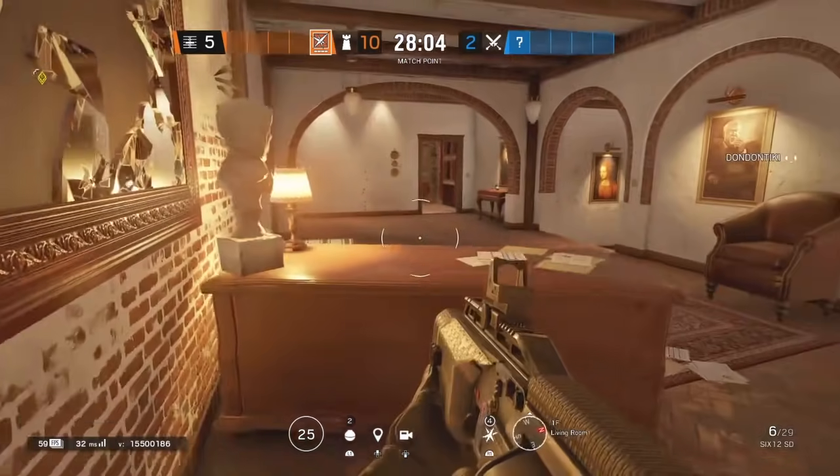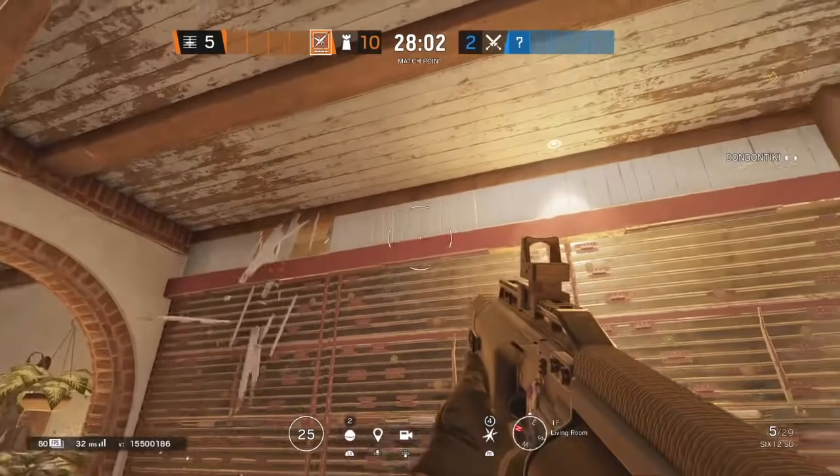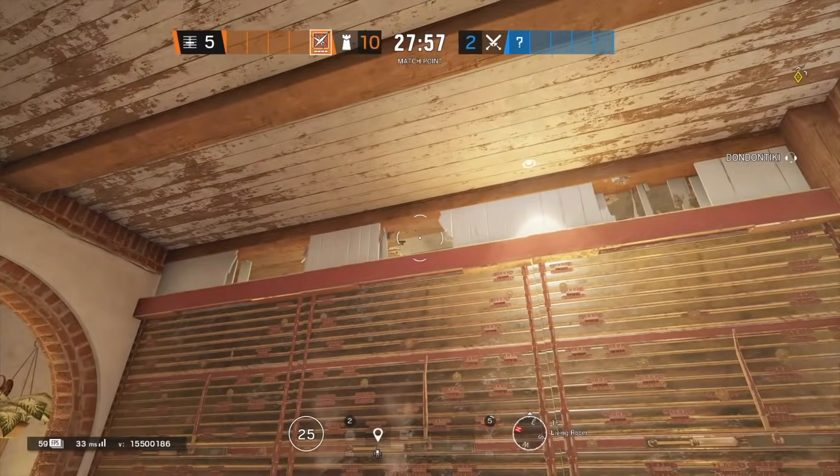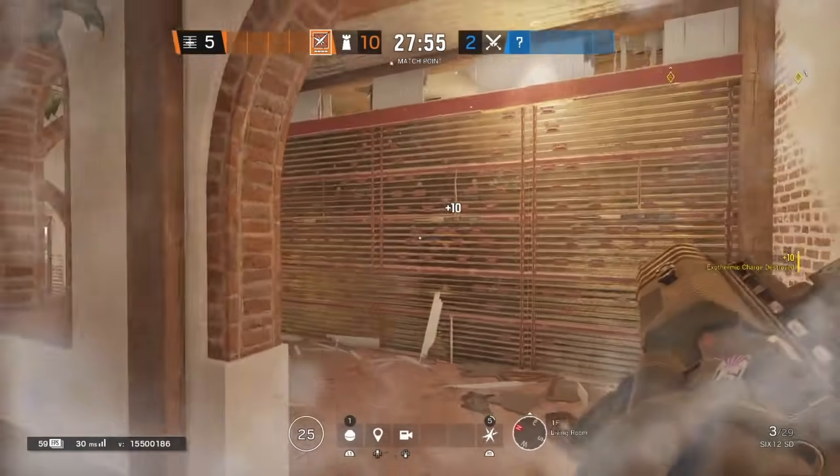The next spot is going to be right here on Living Room. Once again, make the holes. Once you hear the hard breacher going off, throw the impact. That's it.